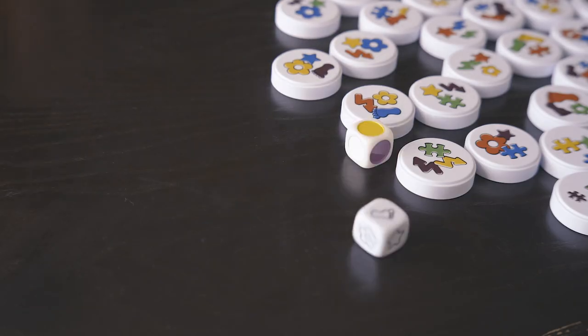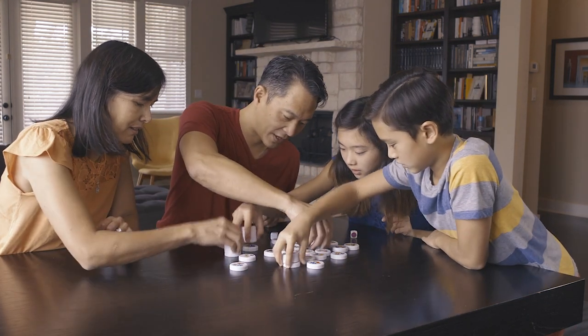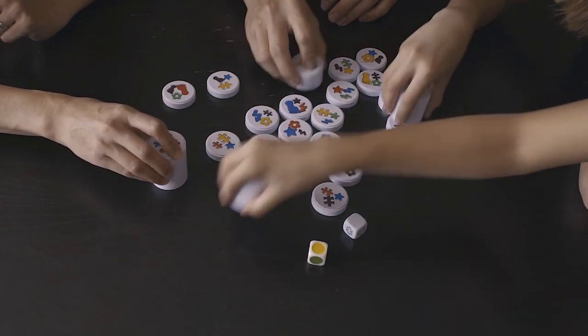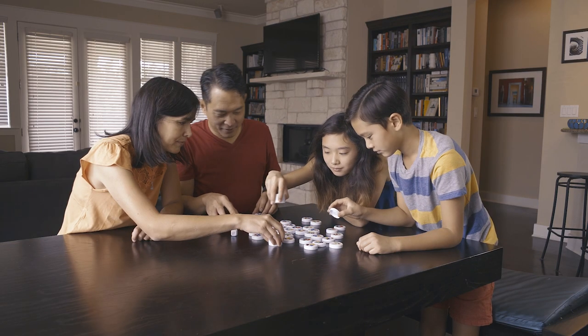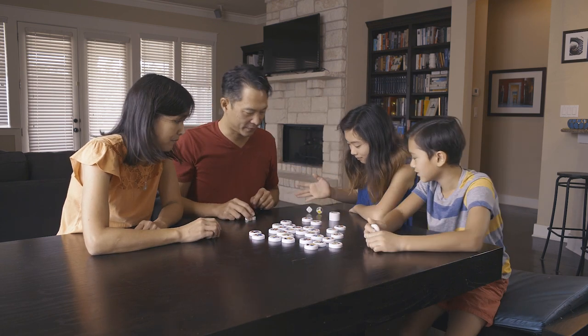The oldest player rolls both dice. Everyone plays at once, racing to pick up all the discs with the shape and color shown on the dice. You can only use one hand to pick up discs using the stack you've already collected. It's time for the next player to roll.